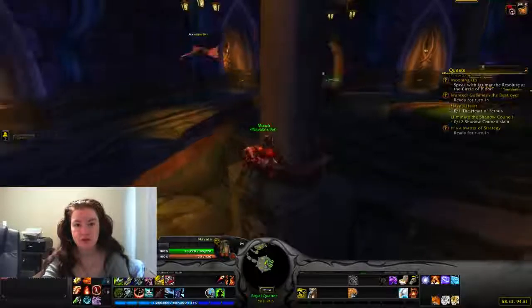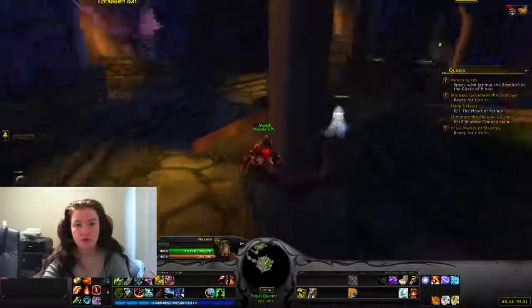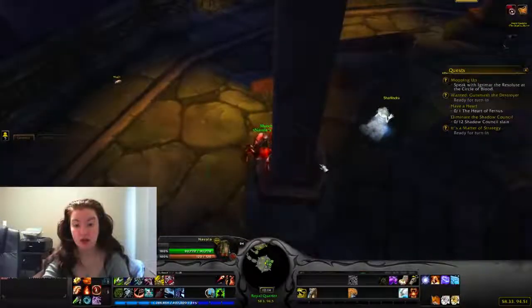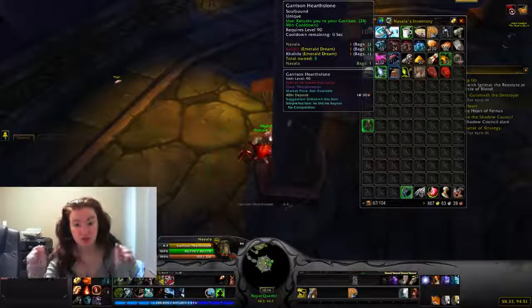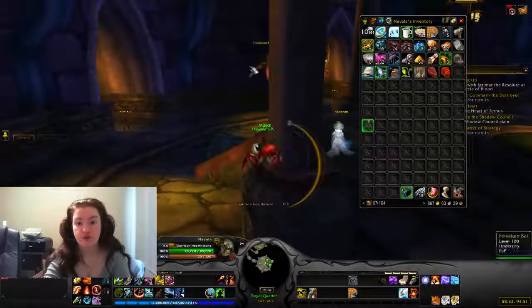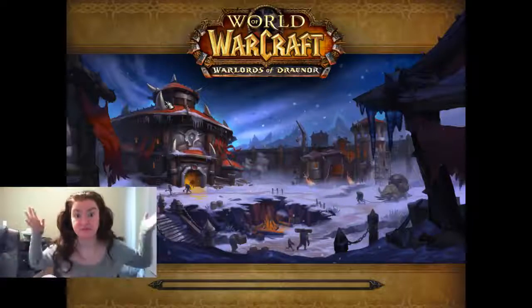I'm going to watch. There it is — there it goes. Now res and click. You're going to open it, you're going to get the item, and then you're going to garrison hearth right away because it's the fastest hearth. And by the time you're done, the bat's just coming up. And that's it.